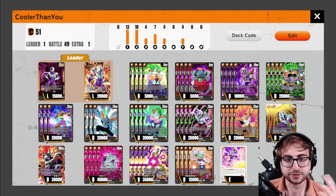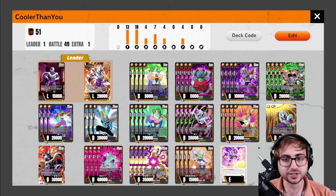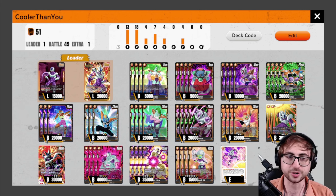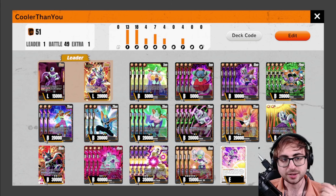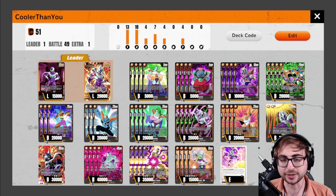The deck list features four Zarbon to grab all these different types of Friezas we have: four cantrips, four Friezas, and a one-drop Frieza. This Frieza is a little worse in a Cooler deck than it would be in, say, Frieza or Ginyu — just for the fact that you can't tap the opponent's battle cards and then swing into them with the leader. And then we've got the Ginyu package: Raccoon, Ginyu, and Birder.